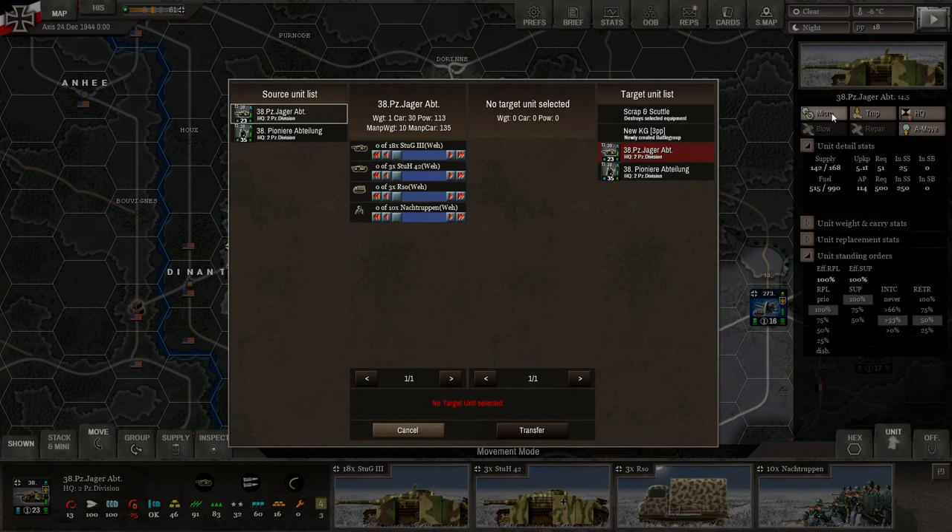So we can come here again to micro. Specifically on creating a Kampfgruppe, you want to click here. You can scrap or scuttle and destroy selected equipment — I'm not sure why you'd want to do that, but there may be some reason. For creating a new Kampfgruppe, it costs you three political power points — those are shown up here. It also has to be 50 power points, which is roughly five of these unit elements.